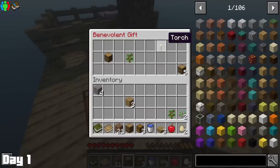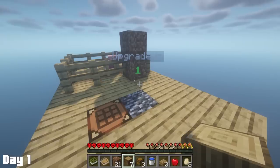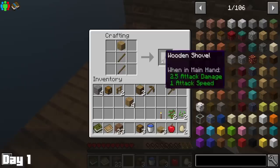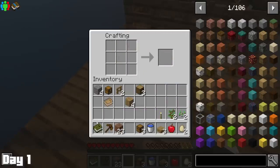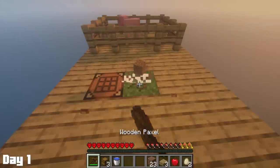We then got a benevolent chest, which marked the end of the tutorial phase, and we were now officially in phase one — that being the planes phase. About halfway through the first day, I took the time to make a paxel, which combined the three basic harvesting tools in one, then it was back to mining.